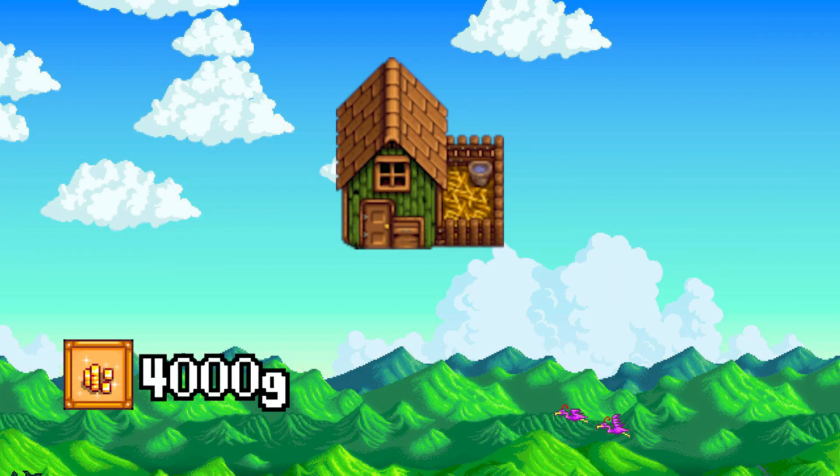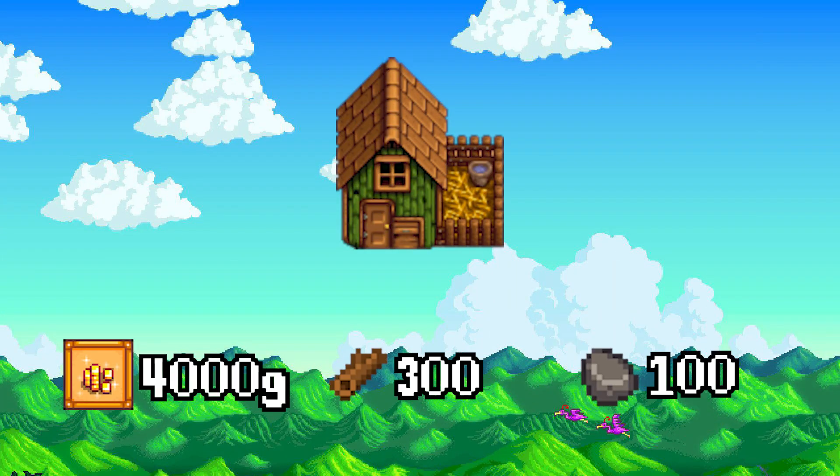Chickens will most likely be the very first farm animal that you purchase. They are the least expensive, and building a chicken coop is an achievement in the game. The small chicken coop can only hold chickens. To build a chicken coop you will need 4,000 gold, 300 wood, and 100 stone.